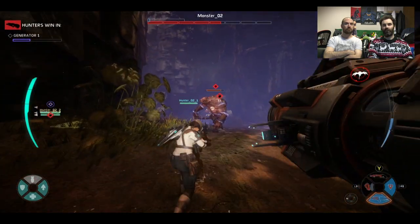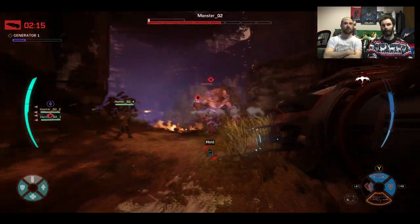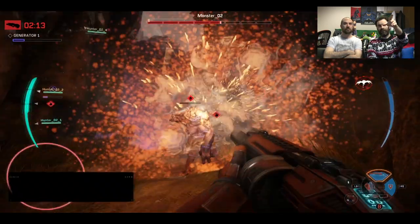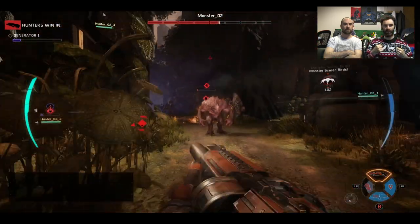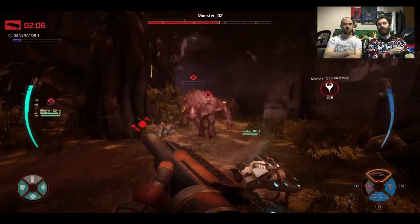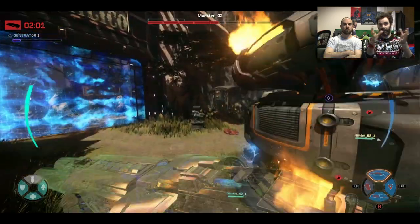Dealing with all these Goliath minions can be a bit of a sod. That was actually a stasis grenade that someone let off on the Wraith — that's why she slowed down. The warp blast is another of Wraith's abilities — she tears across the screen and explodes.